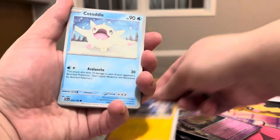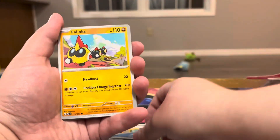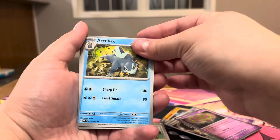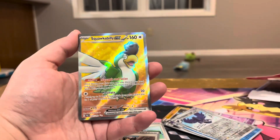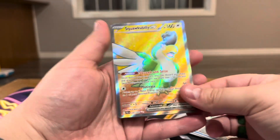All right, we got a Crow Gunk, Catadal — looking like he's gonna give a hug — Shrewdl, Phalanx, Gotha Tal, Arctobax, Gacomol, Quackswell reverse, Corvonite reverse, and a Squawkabilly EX — nice!